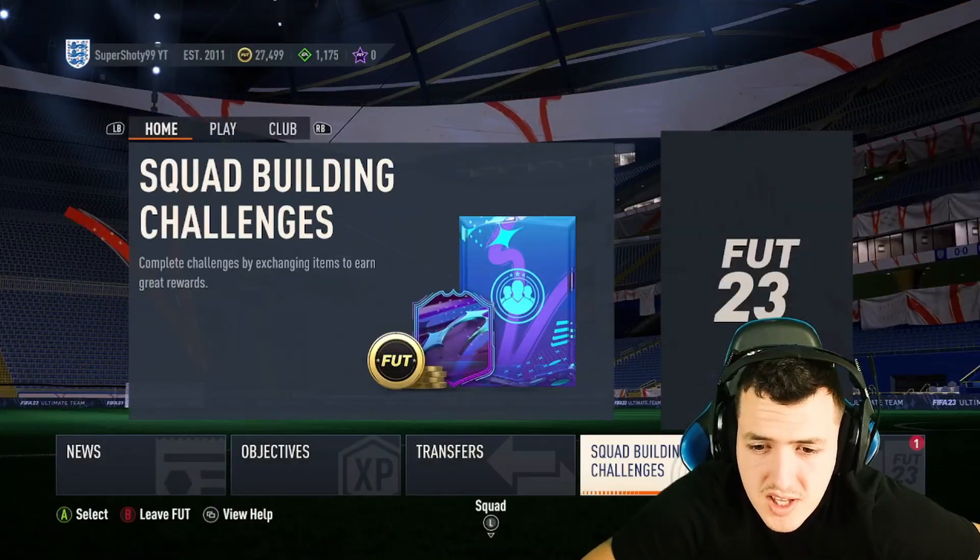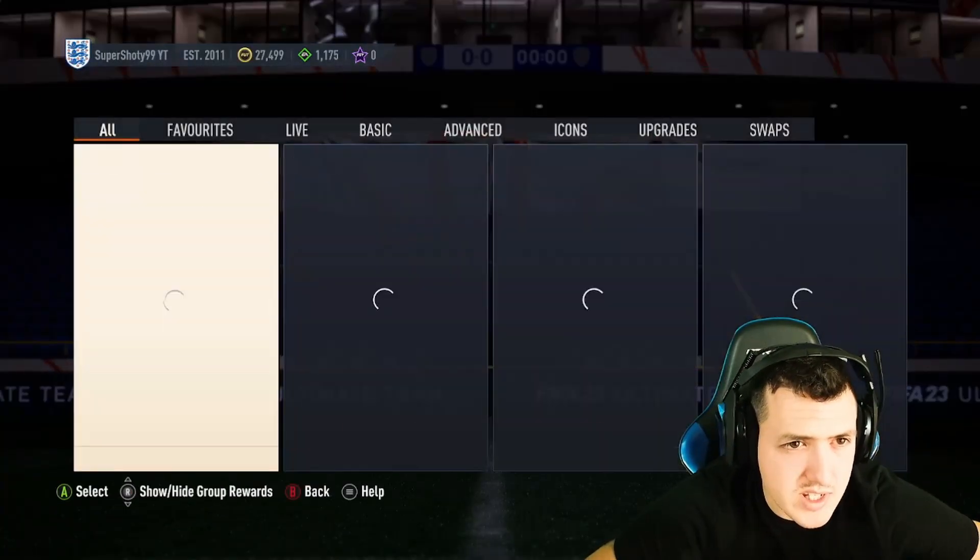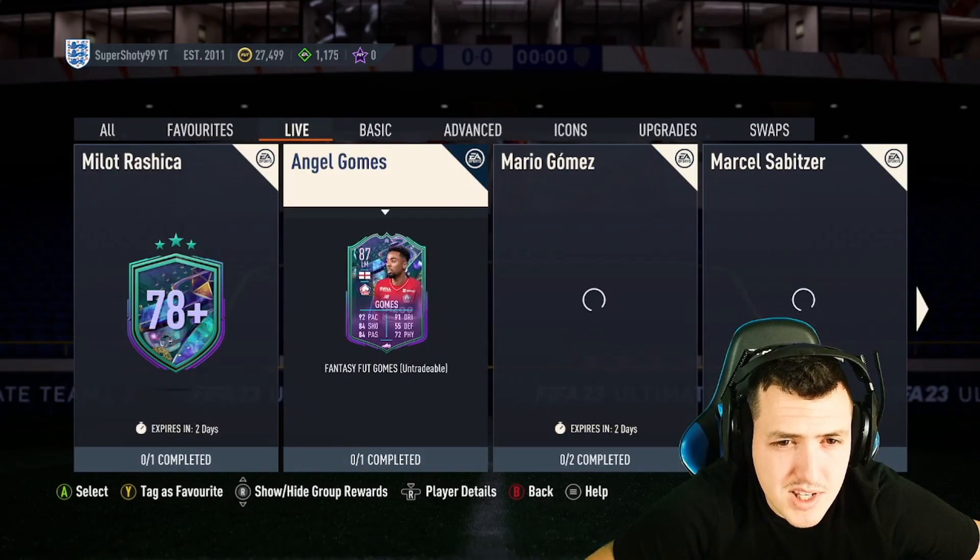Tony Cruz — we cannot quick sell him because we do not have any more quick sell recoveries after we do the other one, so we gotta submit him into something.